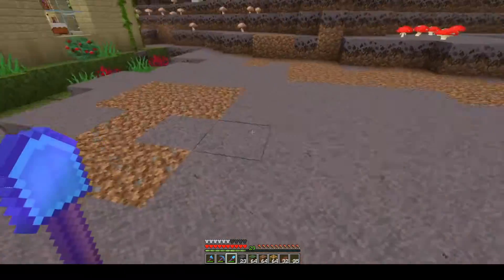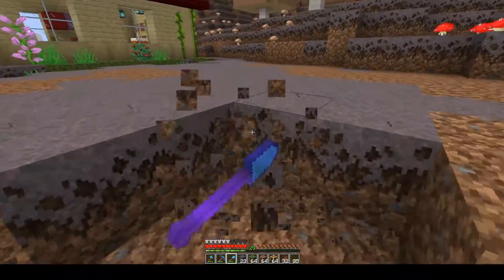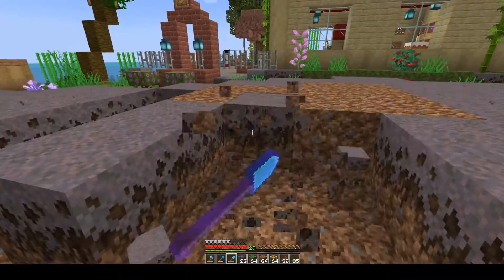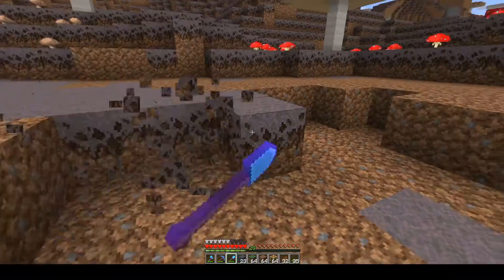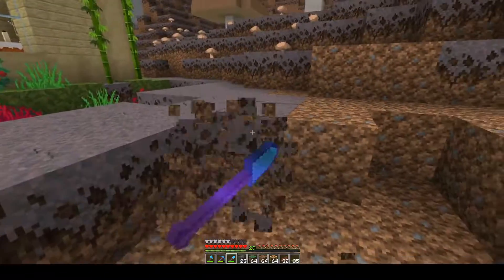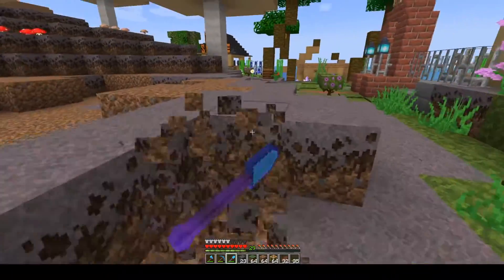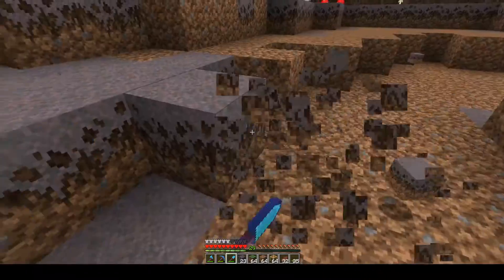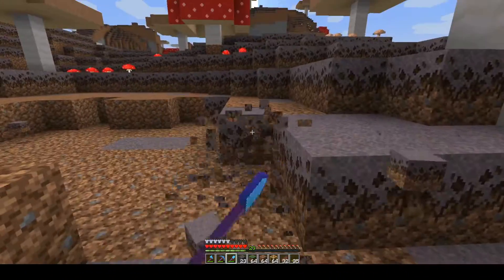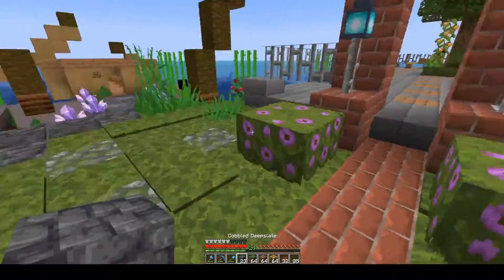First I need to get rid of all this mycelium and replace everything with grass. I don't think the goats actually eat the grass but it would look much better to have a green pen instead of this funny purplish-gray look. And I think it would actually be reasonable if you could shear goats to get wool — not dyeing like you would a sheep, but just get white wool whenever you shear a goat, and not as often. It would just be a minor source for wool, since people do use goat wool or goat hair for stuff.